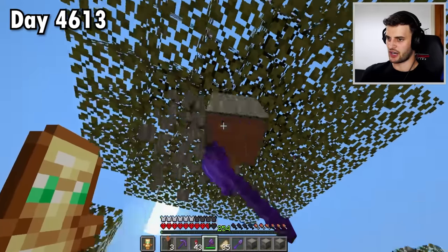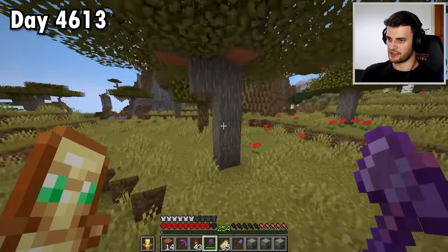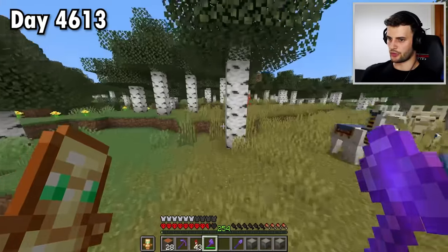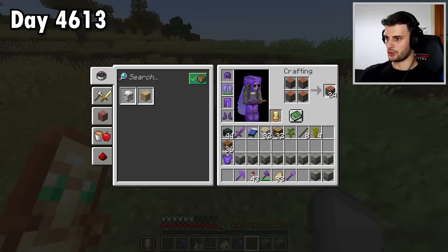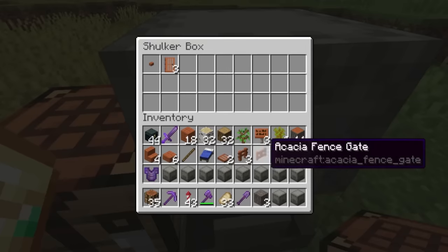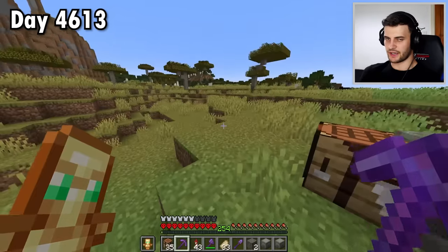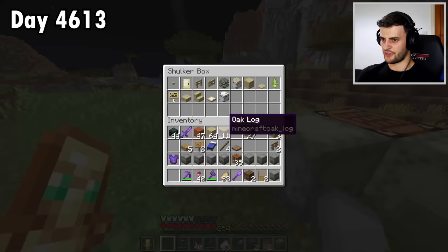To begin with, I'm collecting all the acacia items since they're the first ones alphabetically. Pretty much all that requires is mining a load of wood. Whilst I'm here I might as well get oak and birch as well. Then I just need to do loads of crafting and add them to the shulker box. Can't forget about the acacia leaf as well. And that, ladies and gentlemen, is every single acacia item. I have to do the same with birch and oak.